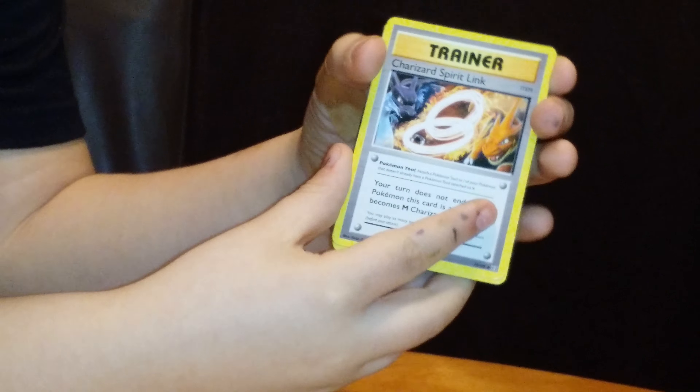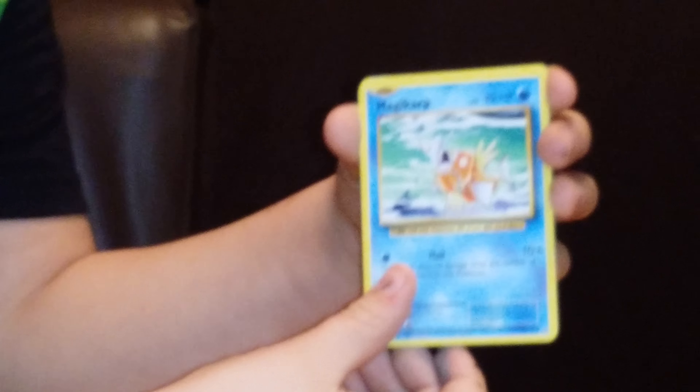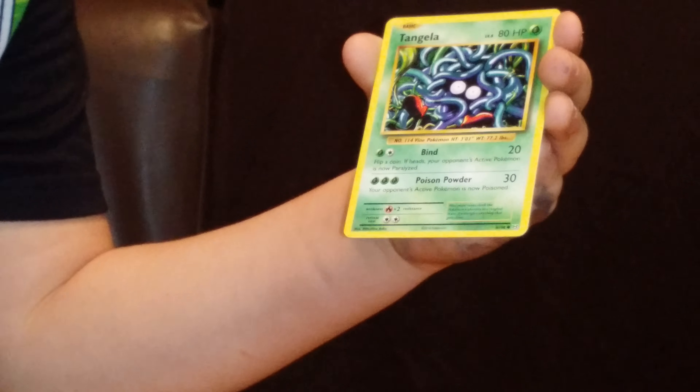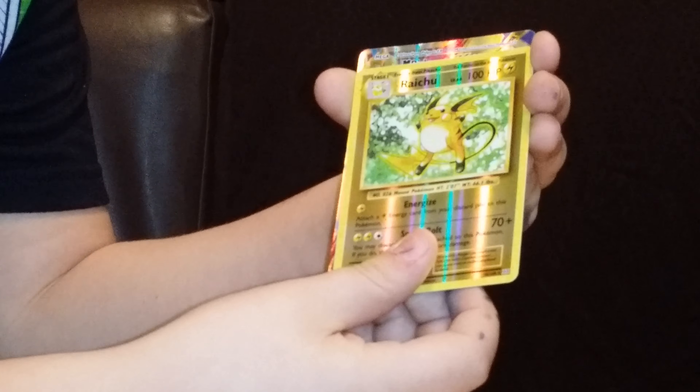Tip them up a little bit more. We got a Charizard Mega Link card, another old energy card, a Magikarp old card, a Seel, a Poliwag, a Tangela, a Raichu, and a Mega Pidgeot!